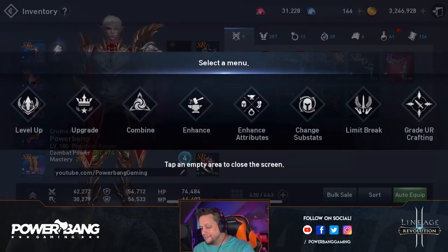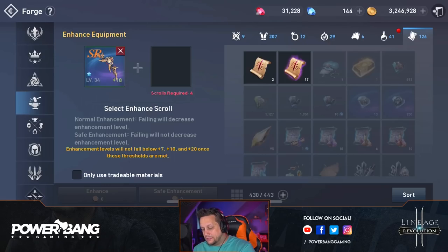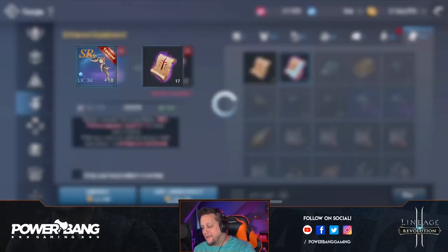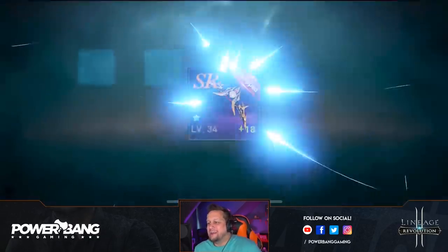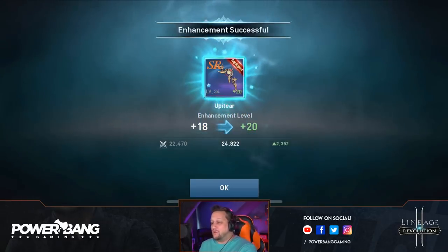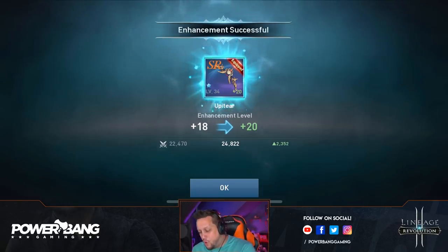We're going to try to enhance this and see if we have the Maffer protections to do it. A safe enhancement — 224,000. This is insane. You can now safely enhance? It just costs more. You can grind gold like a madman and actually safely enhance. This is the new safe enhance. Can we level it up? Boom! Level 20! Enhancement successful.